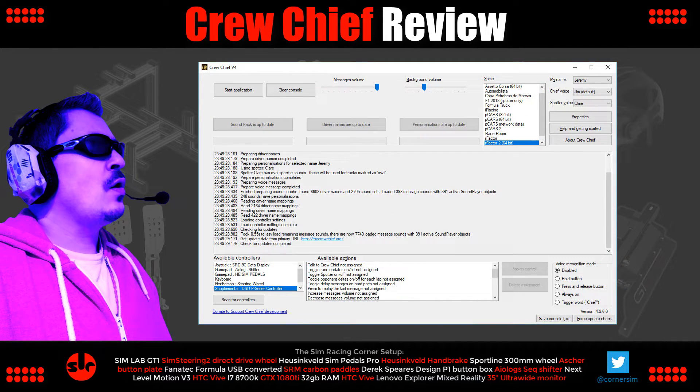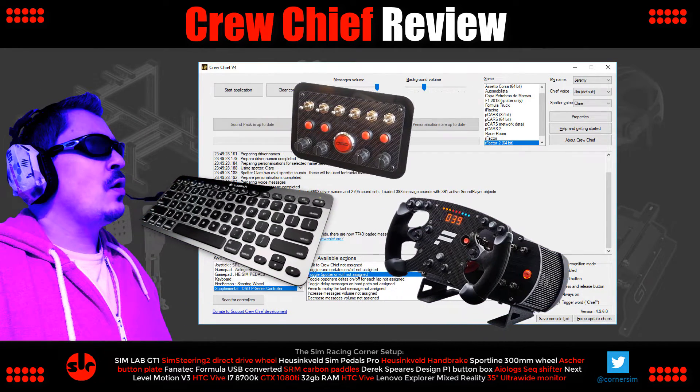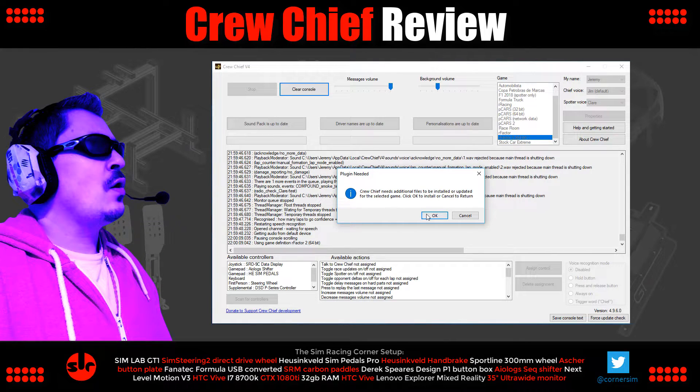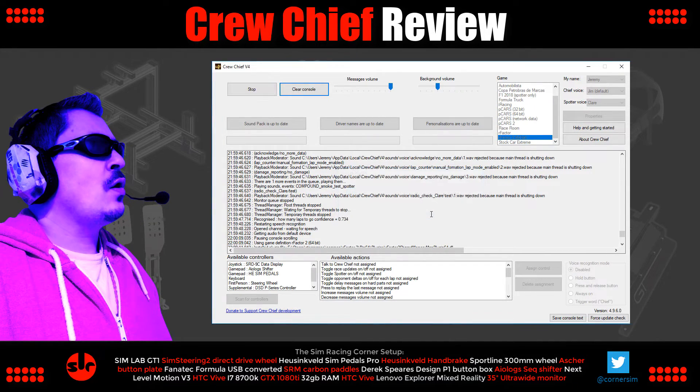You may want to map a button to control the spotter. To do this, go to the Actions panel. First, click Scan for Controllers to list your USB devices — this includes button boxes, wheel buttons, or keyboard. Then select the device you want to map, click it in the list, select the Action, then Assign, and finally press the button or key to map the action. Then select the game from the game list and click Start Application. If a plug-in is needed for that particular title, Crew Chief will install it at that point.